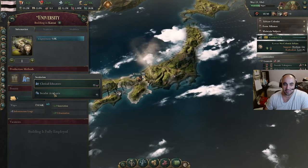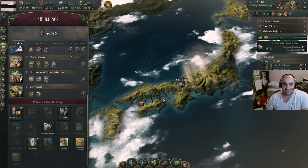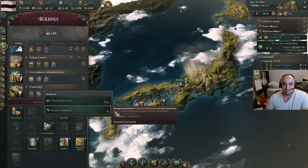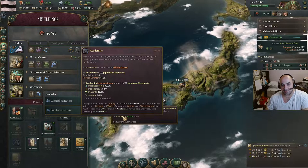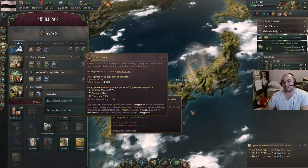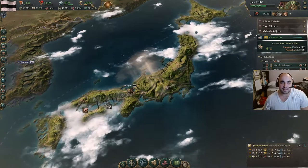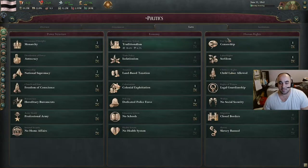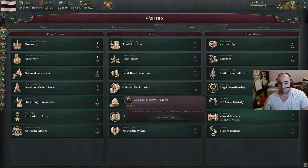Let's double check and make sure these are secular. They are not. So we'll go into the buildings because we didn't have these before and make sure they are secular academia, because we want intelligentsia. Academics tend to be Buddhist monks at this point, but they're also more intelligentsia than clergymen, who are much more Buddhist monkish. That will help us pass some stuff even more. I don't even think we want right of assembly at this juncture.